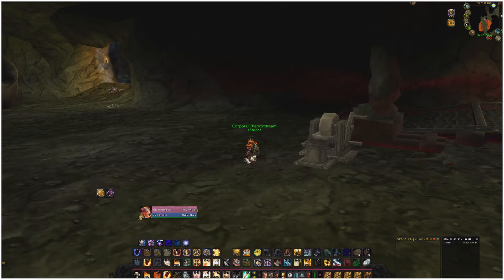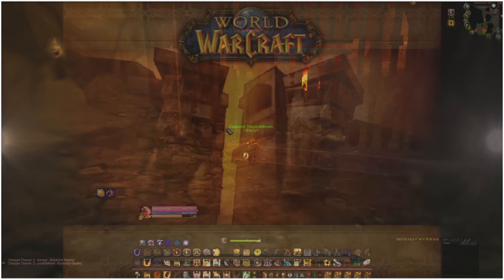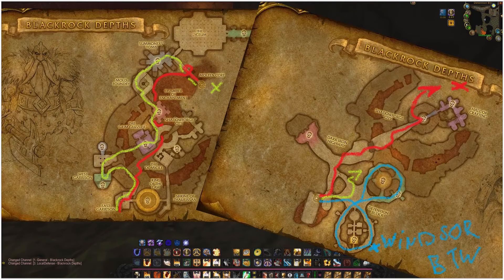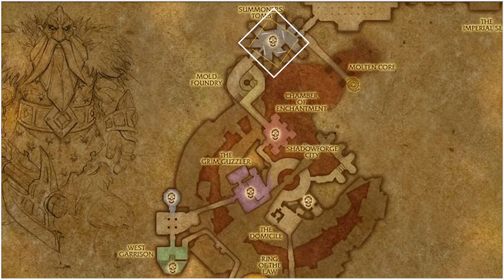Now that you have the quest, get a group of fellow players together and venture into Blackrock Depths. In there you can go many ways depending on the run. Either you take the normal route, which is a full dungeon run and takes very long, or you go with the lava run. Either way you want to end up after the room with the seven dwarves — you can skip a lot of the dungeon by jumping into the lava.